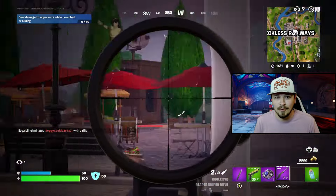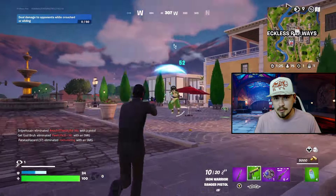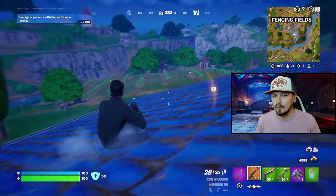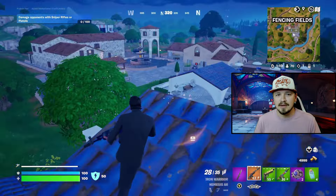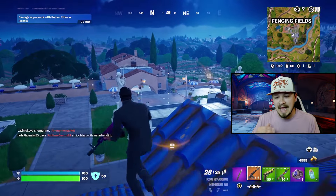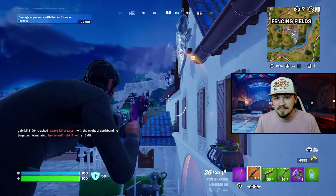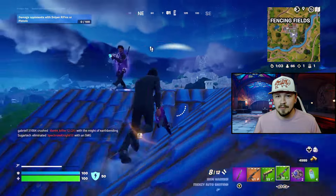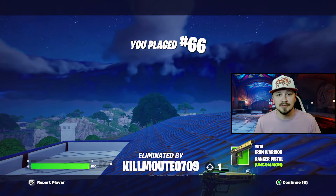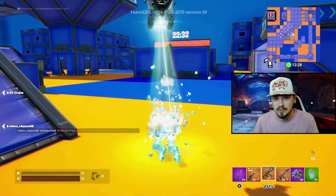That leads me to my next point: not getting too close to an enemy. Obviously if you've already cracked someone and they're one shot away, go ahead and rush them. But what happens if you get too close and you get cracked? If you're within about five meters, you're not going to be able to get out before they eliminate you. I recommend staying about seven to fifteen meters away — that gives you a lot better range and versatility of your weapon choice.